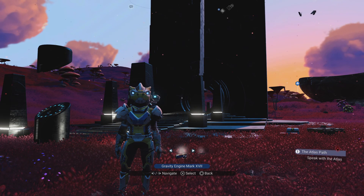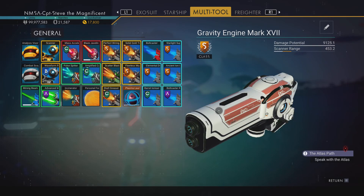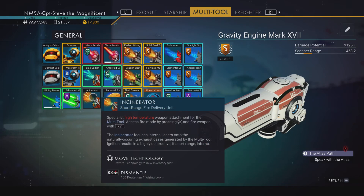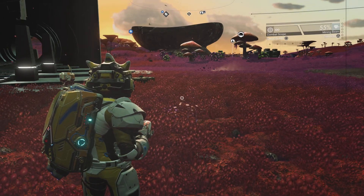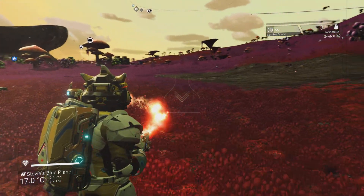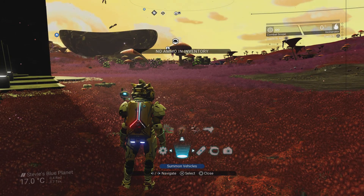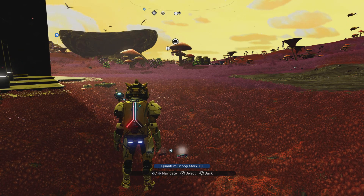I've also got this one — an experimental multi-tool, the Gravity Engine — and I really like this one. The damage potential is through the roof and I've got the incinerator in this one. The incinerator happens to be a module that no longer exists in game; I think they put it in by accident just for a short while. I'm fairly sure we'll get an upgrade offering this in lore and canon in the near future. I love this weapon and I'm hoping we can get some S-class modules — maybe the flamethrowers do appear.